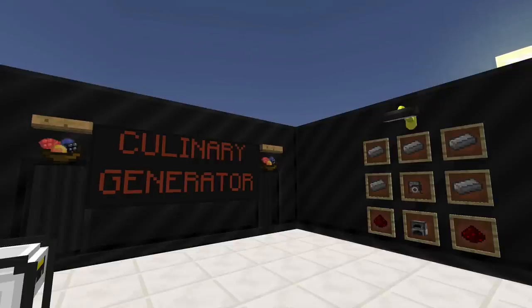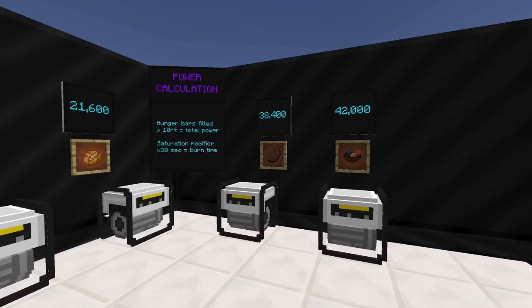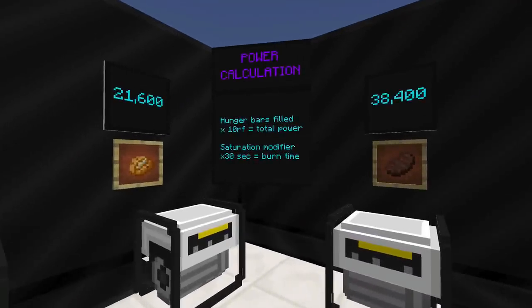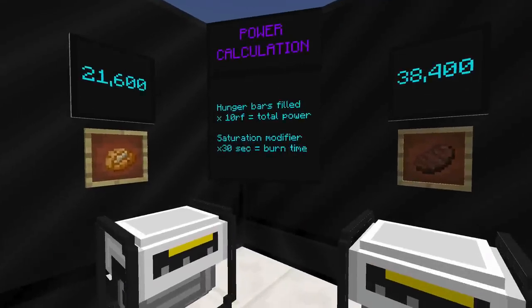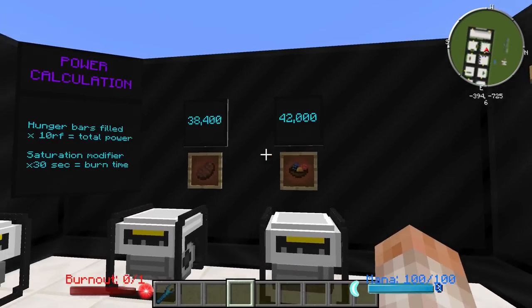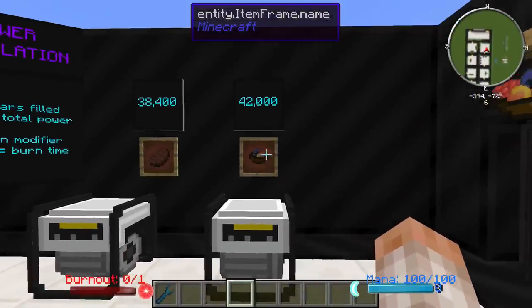The Culinary Generator is a pretty cool generator — basically it uses food to create Redstone Flux, and there's your recipe pattern. It has a specific equation: hunger bars filled times 10 RF equals the total power output, and saturation times 30 seconds equals the burn time. I got 7,200 Redstone Flux from an apple, 14,400 from a carrot, 21,600 from a baked potato, 38,400 from a piece of steak, and 42,000 from a berry surprise item.